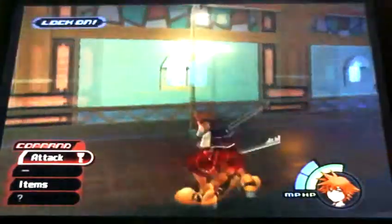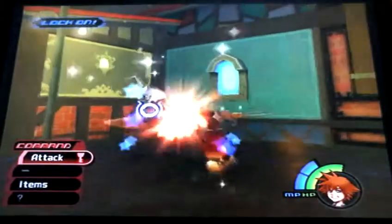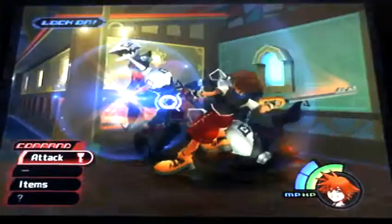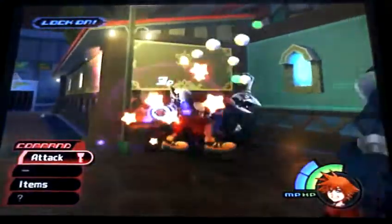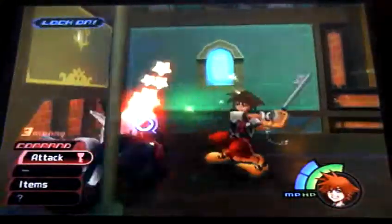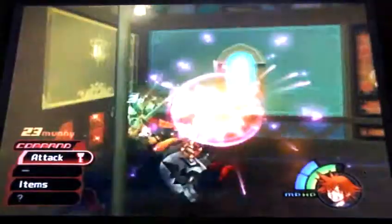I'm actually going to take them out. These heartless are called soldiers, and the little creatures we fought in the last episode - those are called shadows. So pretty simple, not that hard if you know what you're doing.